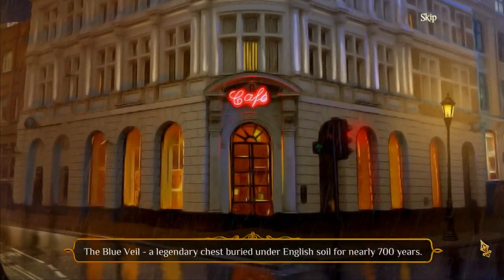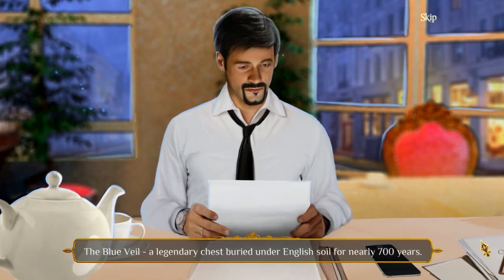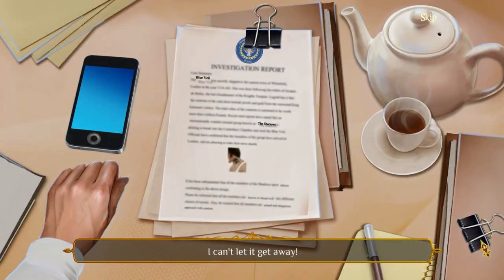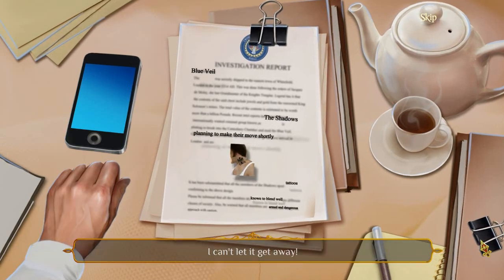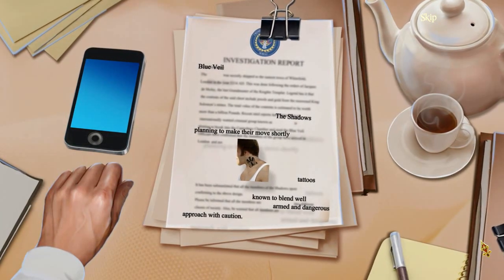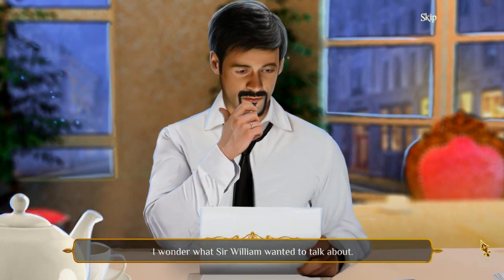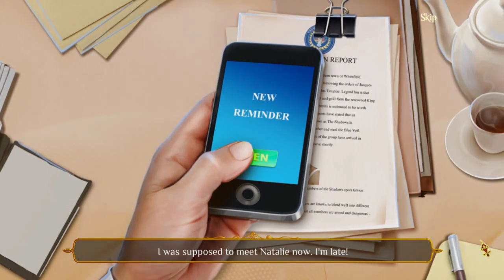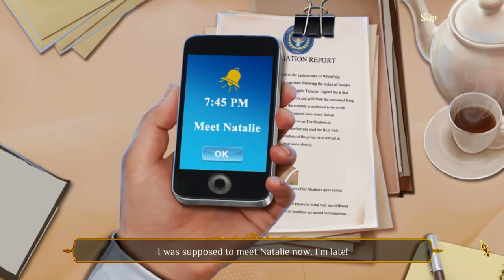The Blue Veil — a legendary chest buried under English soil for nearly 700 years. 'I can't let it get away.' A character wonders what Sir William wanted to talk about, noting they were supposed to meet Natalie and are already late.